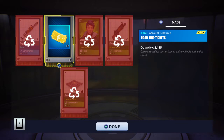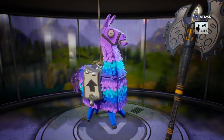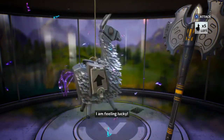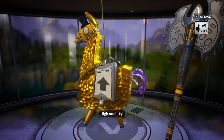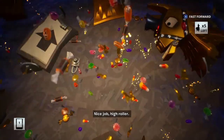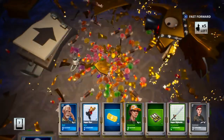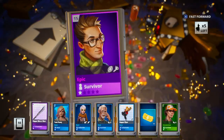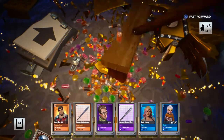Llama number three — ooh, silver! And golden upgrade llamas are actually quite rare, so if you get one, consider yourself a little bit lucky. From this one we got event tickets — those are considered event tickets and I can show you the event llama. We also got a husk cleaver and guardian bull. Some pretty good stuff.